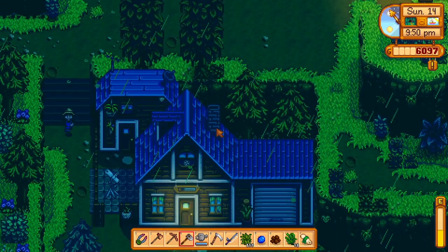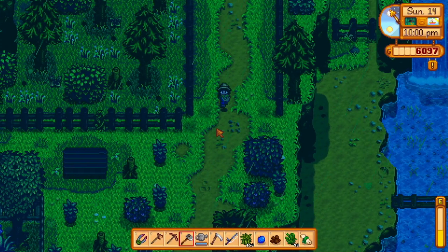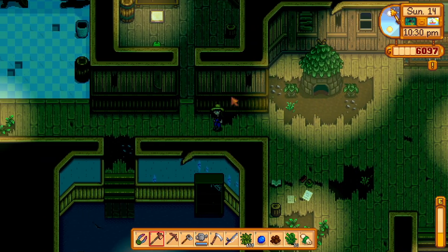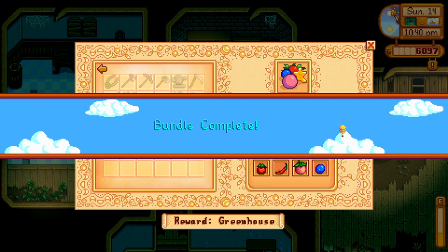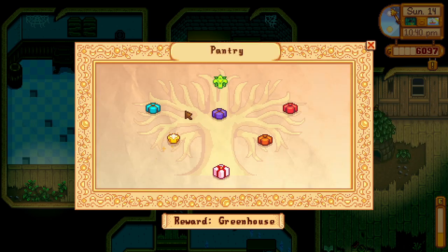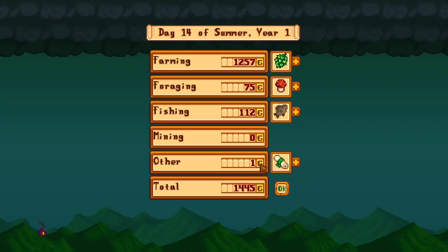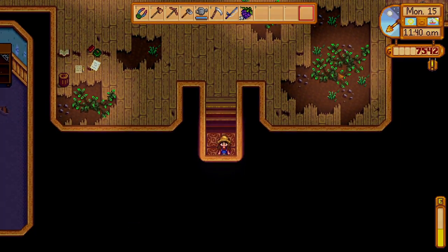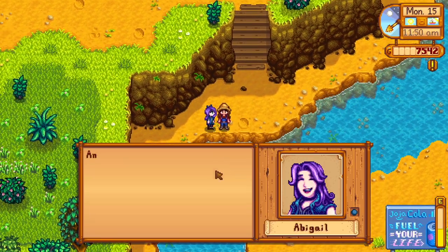I'm going to drop off the few things I have for the community center, and I'm just going to hope that if the moss and whatever stuff is important, I got enough. I think the summer crops bundle is done now. Got a sprinkler! The squirrel was worth one gold. Before I mess it up like last time, we are going to Clint's for sure — I'm going to guess it's around 10,000 gold. It's 5,000!